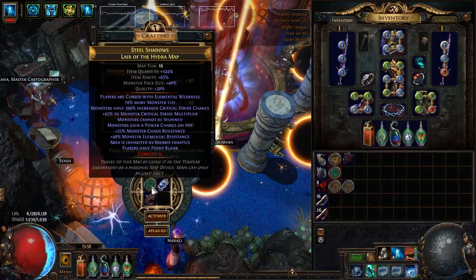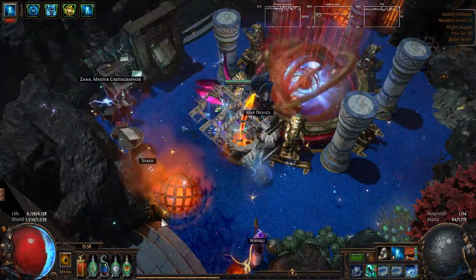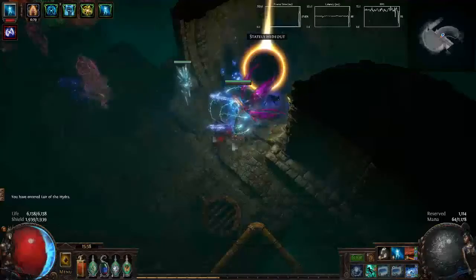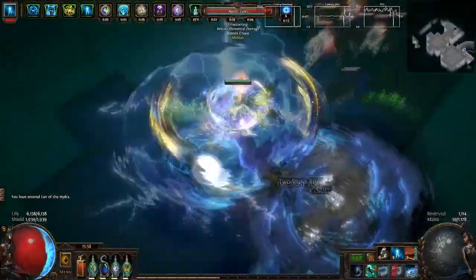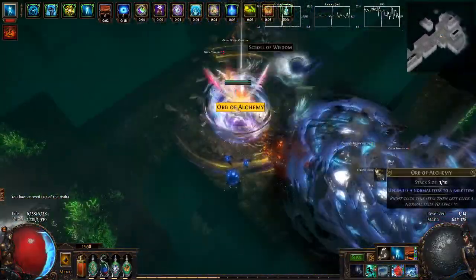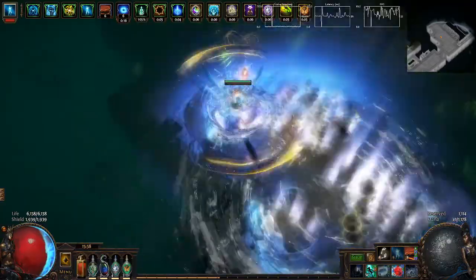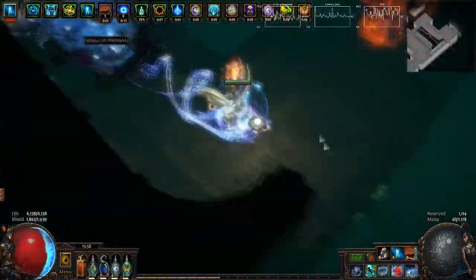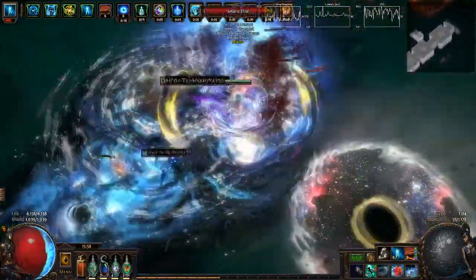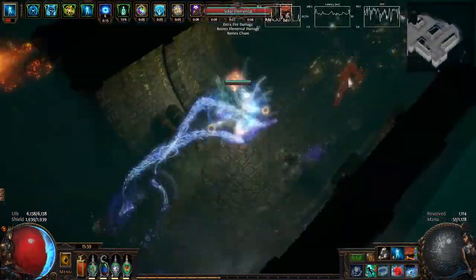This is a quite extreme map — it has 74% monster life and 40% monster resistance. It's actually rare for a map to have so much health bonus and so much defensive bonus for the monsters. The normal mobs still don't seem to be surviving, but I'm pretty sure Hydra is gonna survive for quite a while.